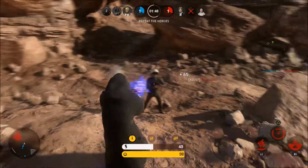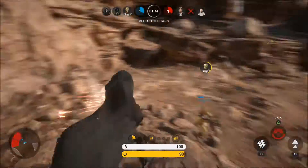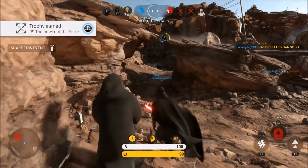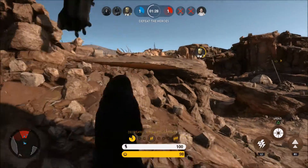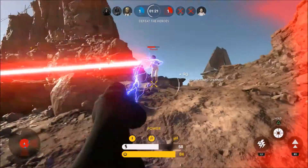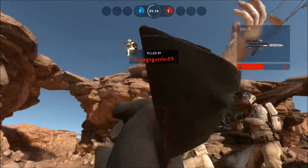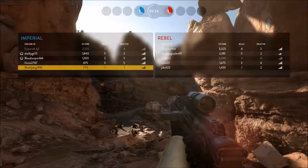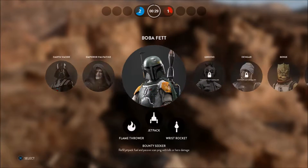Let's just zap another guy for fun — there we go! We have Leia and Han but we don't actually know where they are. There's Han — and we got Emperor Palpatine a kill there. We've also earned a trophy for that. Leia's over there — I'm going down to get Leia personally. I got killed but I did a lot of damage to Leia.